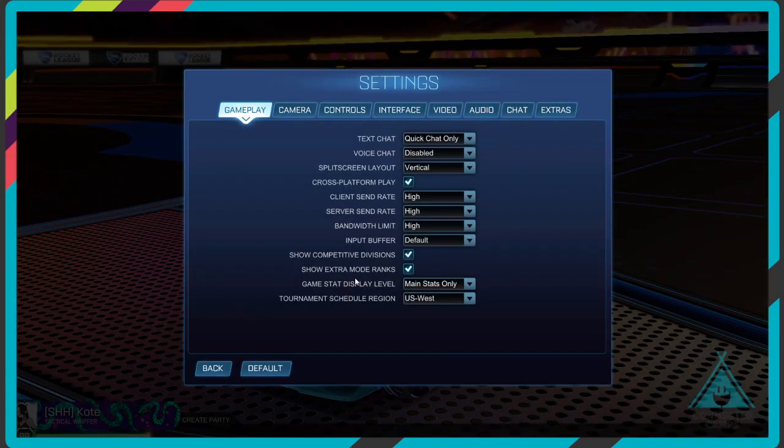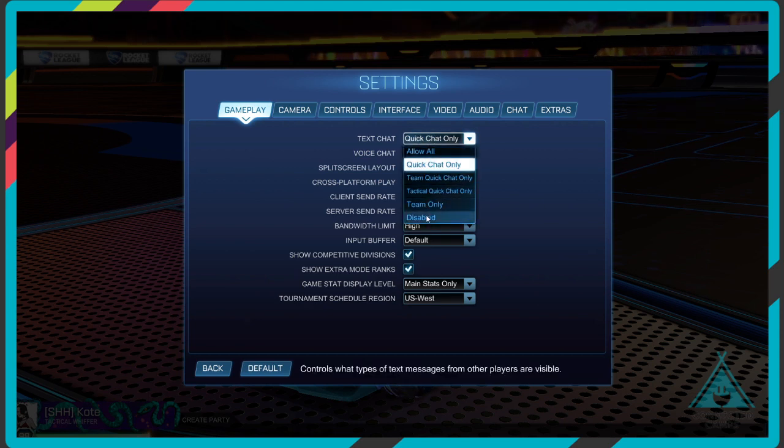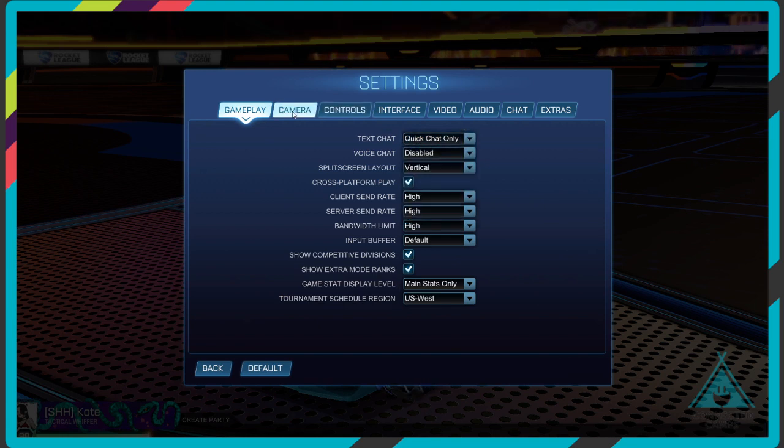Now to the settings, which you don't really have to deal with too much. For today I just made my quick chat only, because unfortunately Rocket League can sometimes promote a negative and toxic environment. The cool thing is you can just disable chat entirely or only use quick chat, which is a lot less toxic if you still want that communication.